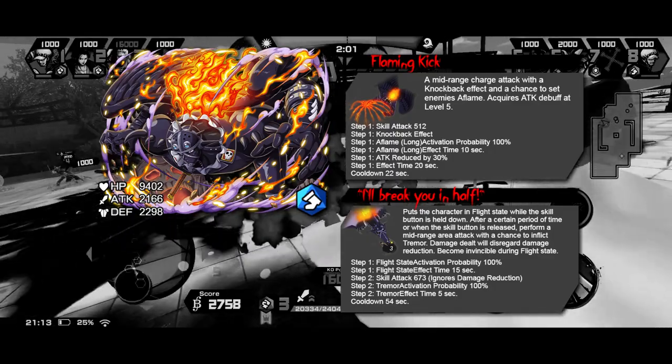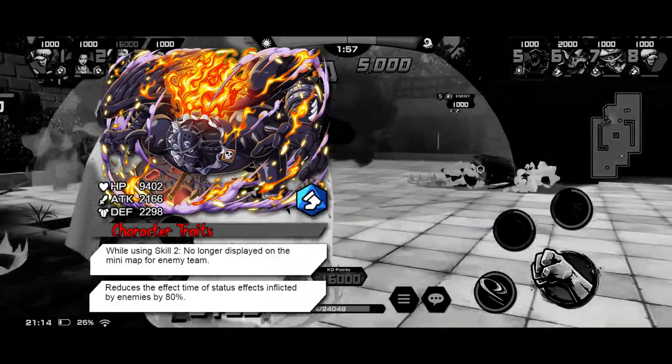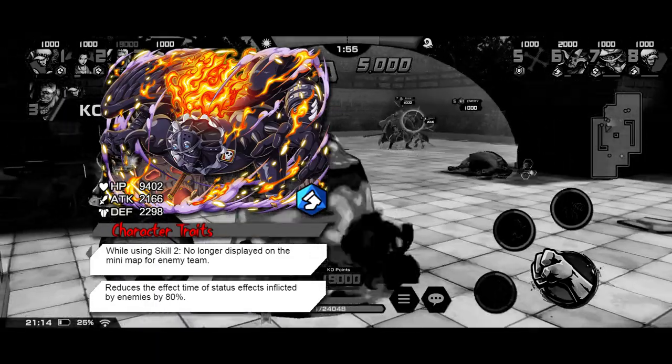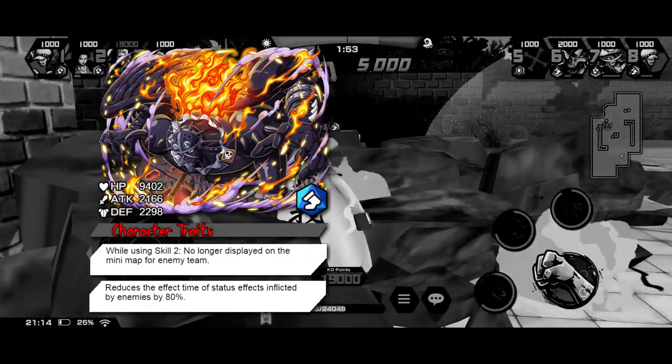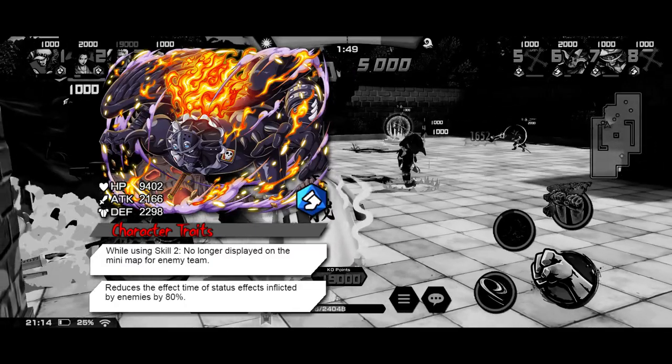Now, why fly so high? The traits will explain. For his character traits, his first one is going to make him invisible to the enemy's minimap during Skill 2, so combined with flying so high, it will help give him the element of surprise.